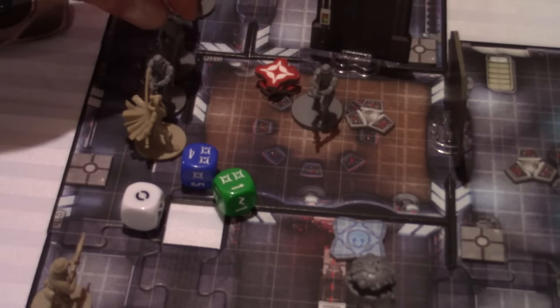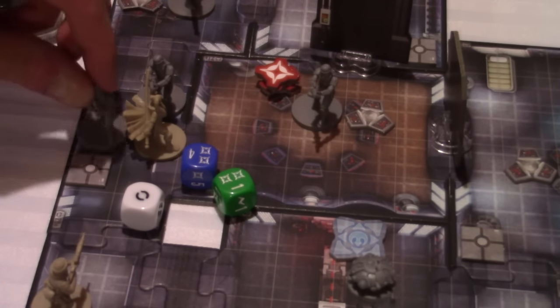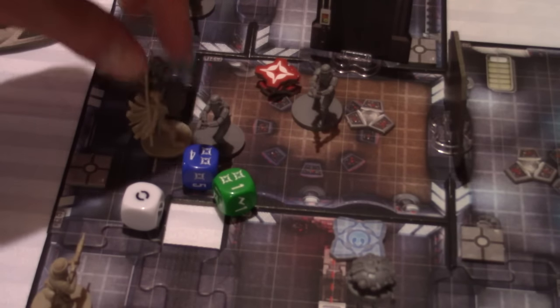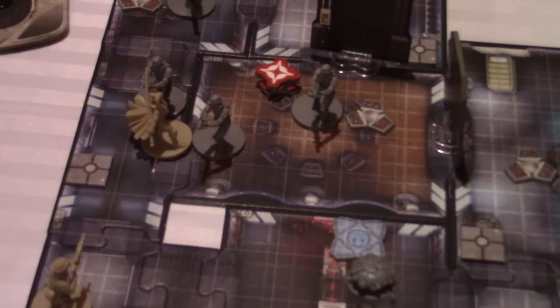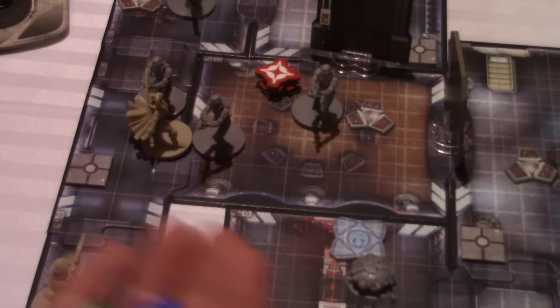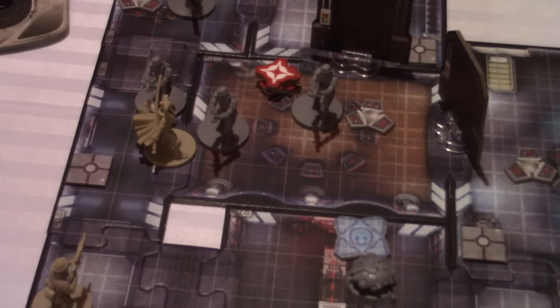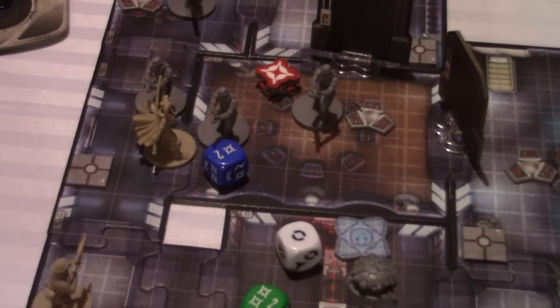We'll move this guy next — one, two, three, four. Let's put him over here on this side of Diala and we'll shoot her too, because we're just mean like that. This time she actually blocked one, but that surge gives an extra two damage. This guy will take his shot at her. Three damage — she's wounded now.